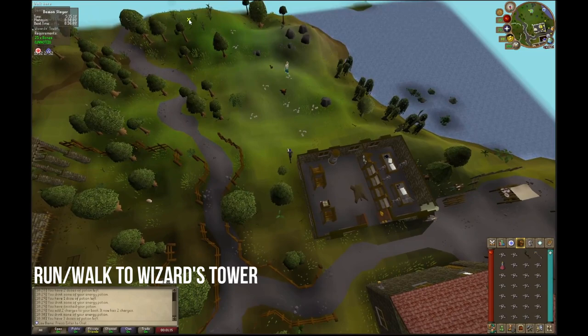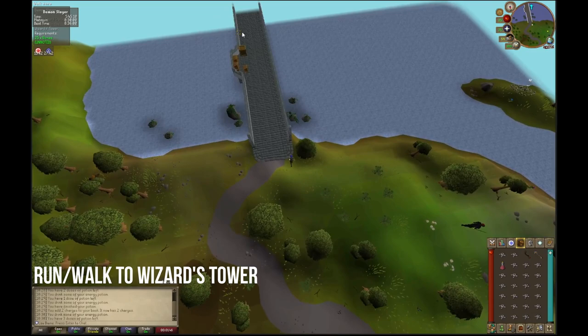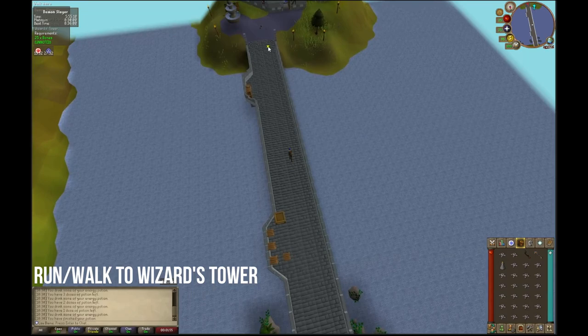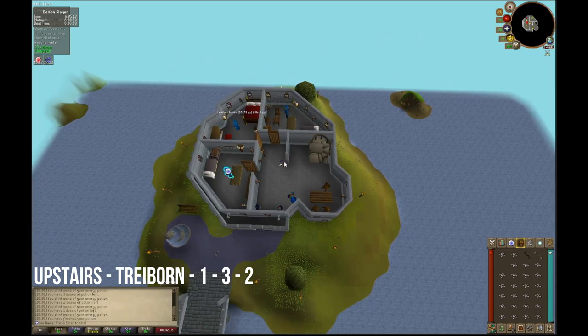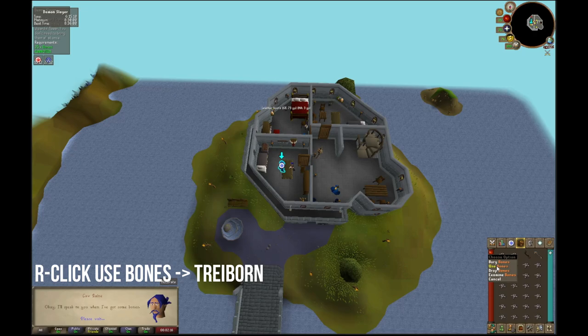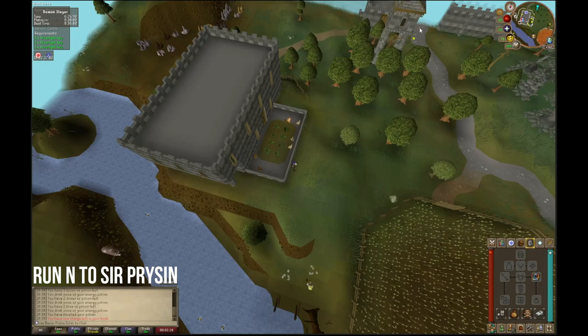With both keys retrieved, head towards the wizard tower. Once there, climb up the staircase and talk to Wizard Treyborn using option one, followed by option three, and then option two. After this dialogue, right click and use the bones on Treyborn. Hold space, and once you see the dialogue confirming you've received the key, teleport using the chronicle.